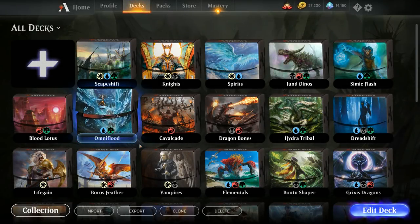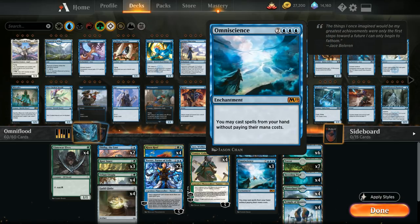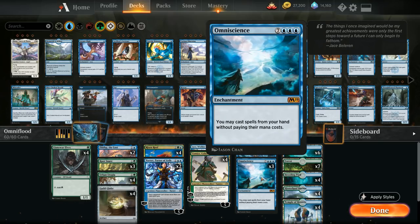Hello and welcome to another Magic Arena gameplay video. Today we're taking a look at a combo deck called Omni Flood, as it tries to combine the newly printed Flood of Tears to put an Omniscience in play without having to pay its mana cost. The way Flood of Tears is worded, we can return all non-land permanents to their owner's hands, and if we return four or more non-token permanents we control this way, we can put a permanent card from our hand onto the battlefield without paying its mana cost.